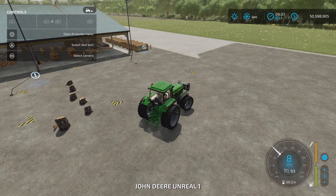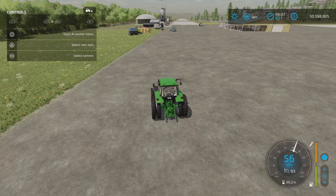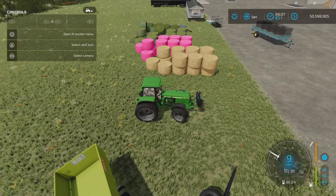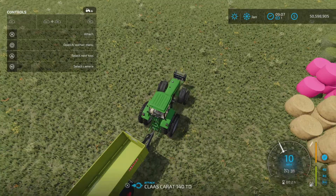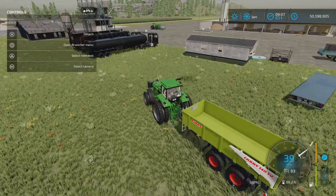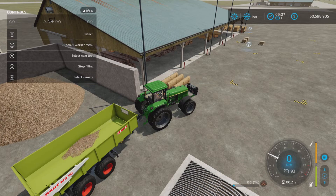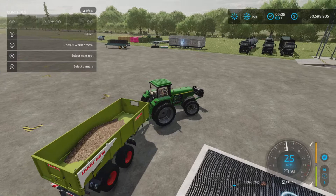Let's grab a trailer, because it looks like we'll be able to remove the wood chips as a byproduct, which is nice — once you put the wood chips in you can take them out. Unfortunately for raw wood, once it goes in there's no way to take it out, so it stays in until it's produced as furniture or planks. And yes, look at that — we can take out the wood chips. Let's put them back in.